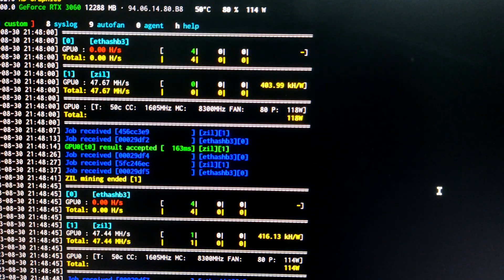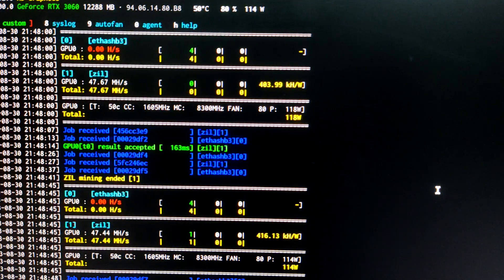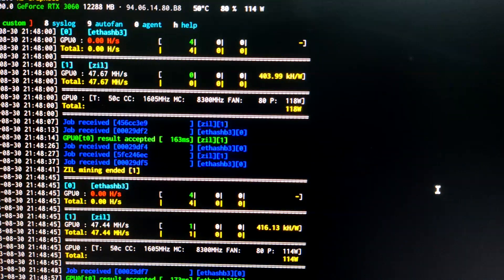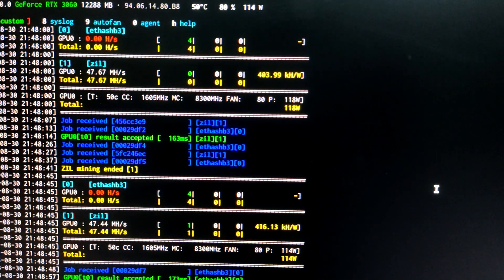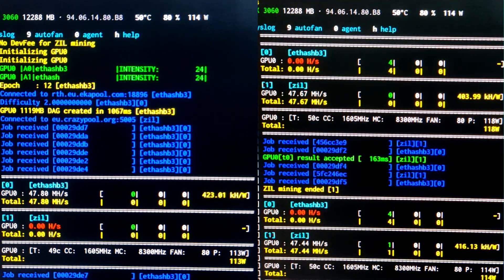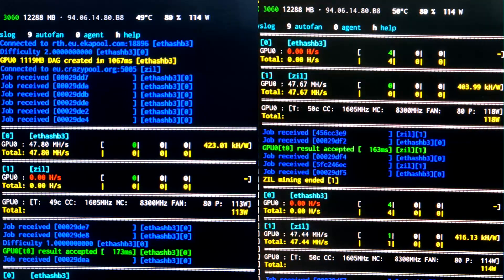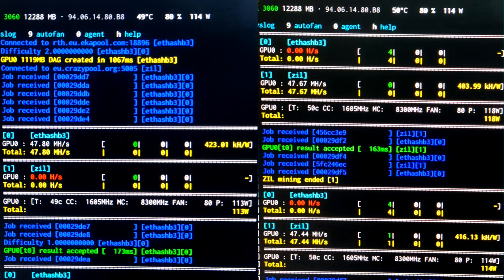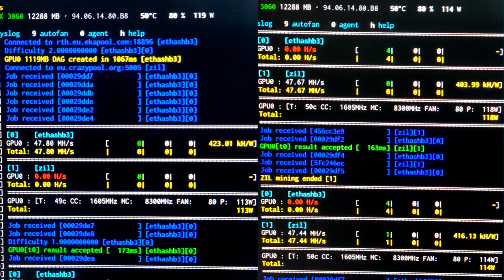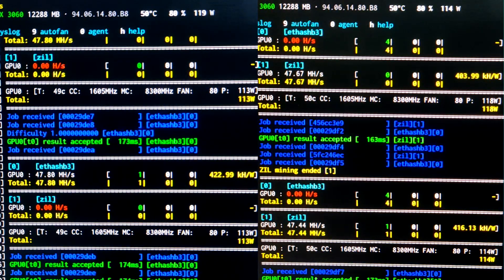This alternating behavior is how dual coin mining with ZIL works — it's not that one isn't mining, they alternate. On the left side you can see Rhedinium mining while ZIL is paused, and on the right side ZIL is mining and getting around 47 to 48 MH/s while Rhedinium is paused. I show both side by side so you can understand clearly. This same behavior happens with DYNX and ZIL dual coin mining as well.